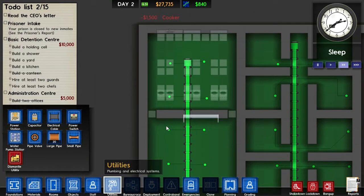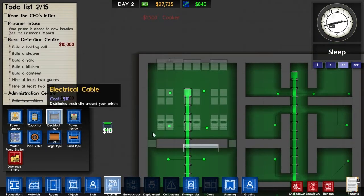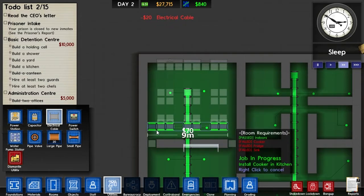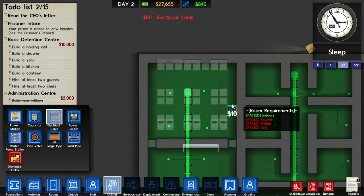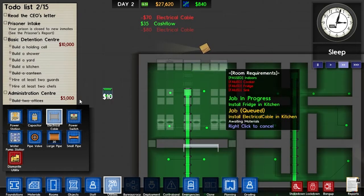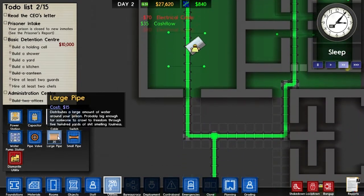We just got to make sure the cookers actually have electric running right to them. That one will be good, that one will be good — I think they drop it under them when you place. We'll go ahead and run that just in case. The refrigerator is going to need it as well, so we'll run the electrical back here. Then we need to start actually running some piping.